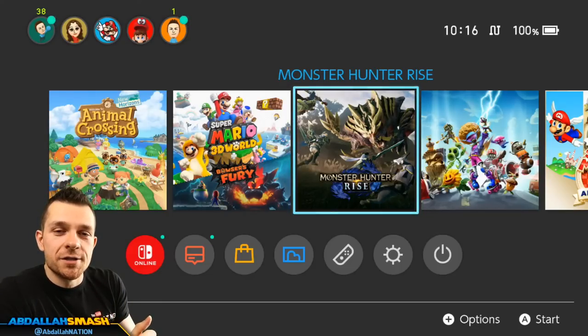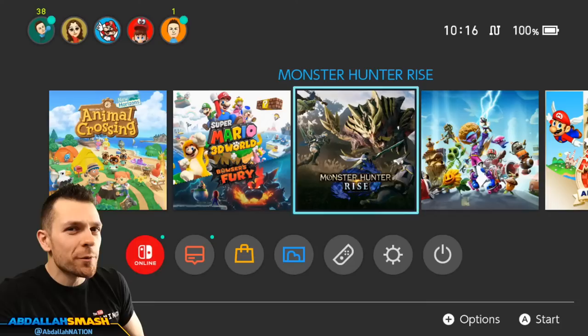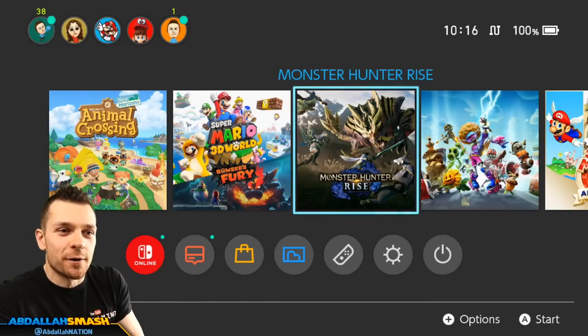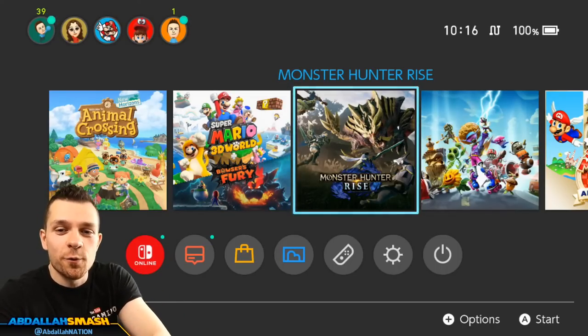Shoutouts to our friends over at Capcom and Nintendo for providing us with a code to play, and not only did they do that, but they hooked us up with a little goodie box. I'm going to show you what they hooked me up with so you guys can look forward to getting these items as well. I'm pretty sure you can get them from the deluxe pack. Good to see you guys!